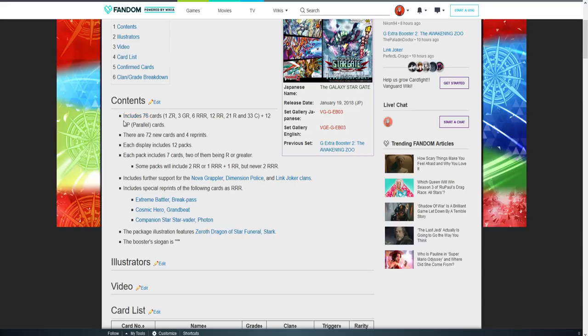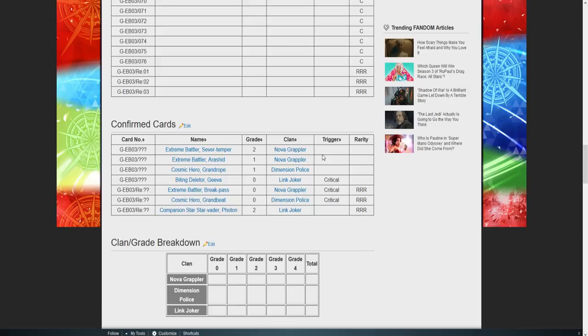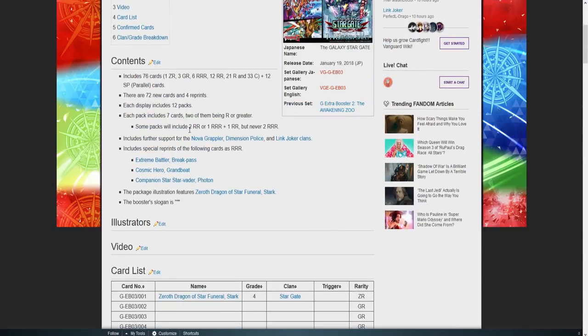Let's look at all this wonderful info. The set will include 76 cards: 1 Z Rare, 3 Generation Rare, 6 Triple Rare, 12 Double Rare, 21 Single Rare, and 33 commons, plus 12 SPs — which is really good. We're gonna have 72 new cards and 4 reprints, though just looking at this list it seems like we already have more than four. Each pack will include seven cards; some packs will have two double rares or one double rare plus one triple, but never two triples. It includes Nova Grappler, Dimension Police, and Link Joker.